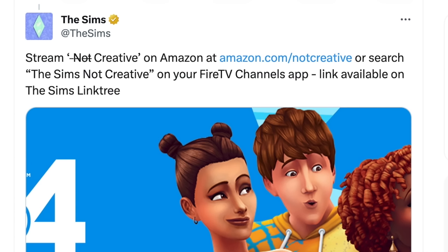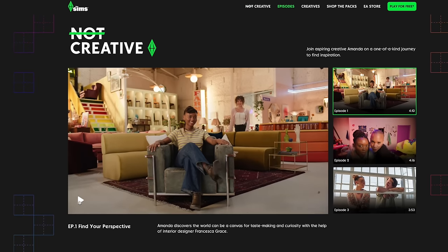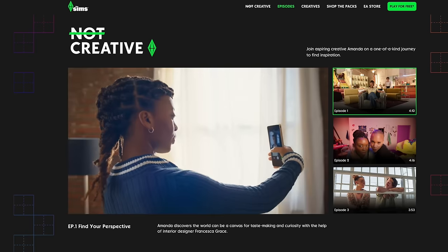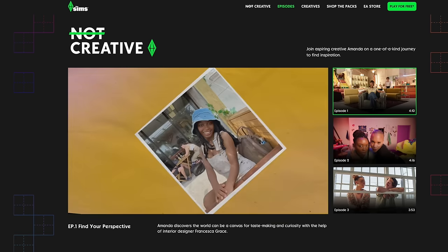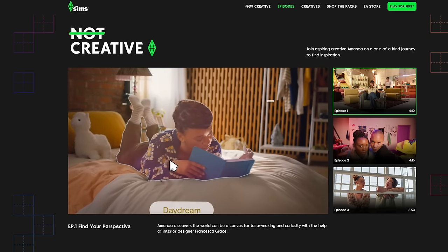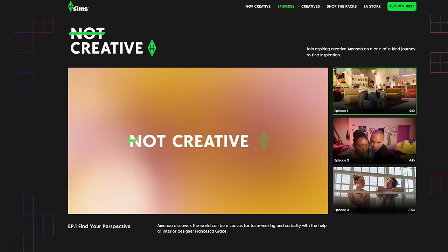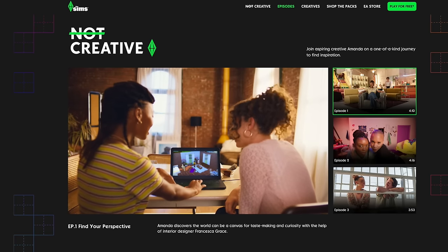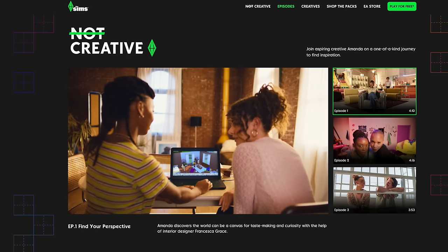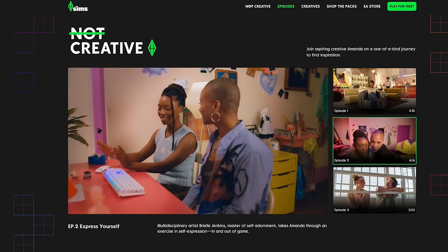The Sims also tweeted you can check it out at Amazon.com/notsocreative or search 'The Sims Not Creative' on your Fire TV channel app — link available on The Sims link tree. The first episode is dedicated to finding your perspective and diving deep into interior design. I did take a look at some episodes — I think the idea was there, I see their vision, I see what they wanted to do. I just think this was very, very poorly timed, and was probably planned well before the backlash occurred.